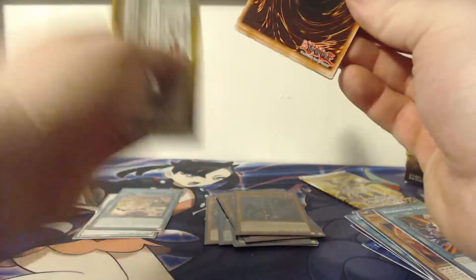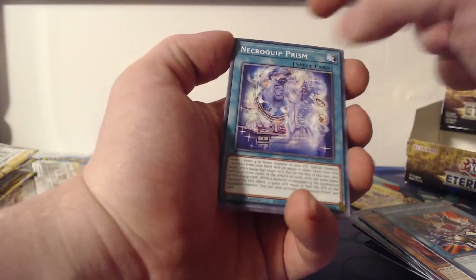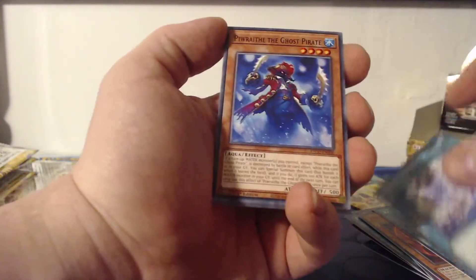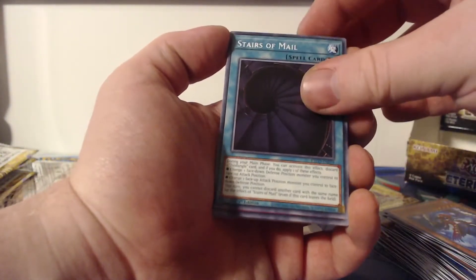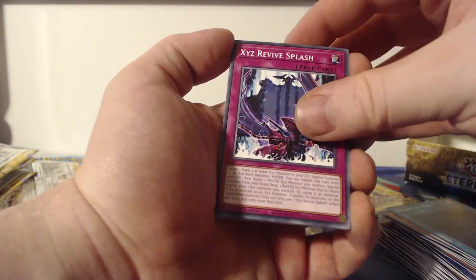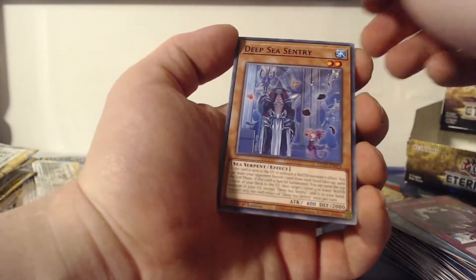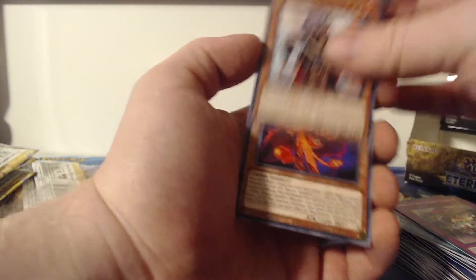I'm really looking forward to the Ghost from the Past set of cards for Yu-Gi-Oh. I have some on pre-order, hopefully they all show up. Necroquip Prism, Pirate the Ghost Pirate, Stairs of Mail, Eximo Revive Splash, and a Rose Girl as a super rare. Deep Sea Sentry, Pride of Plunder Patrol Jia Wen, Red Familiar — and now we are on to the last pack of today's video.